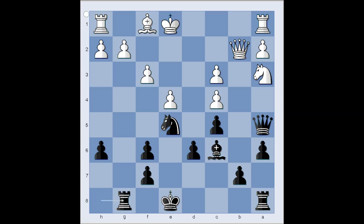Rook to g8 — excellent move, preventing the development of the light-squared bishop. If bishop moves to e2, rook takes pawn. So white played king to f2, f5, pawn takes pawn. And we have reached the most critical position of the game. It is black to move. What would you do in this position if you had black pieces? Please pause the video and try to find the best move for black.